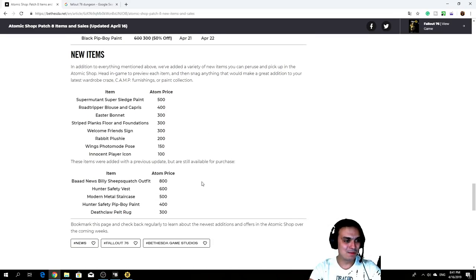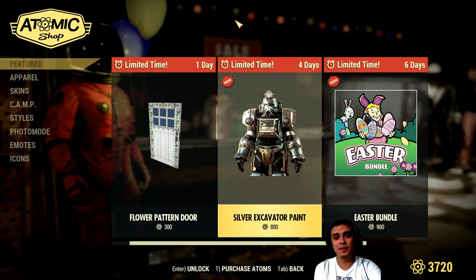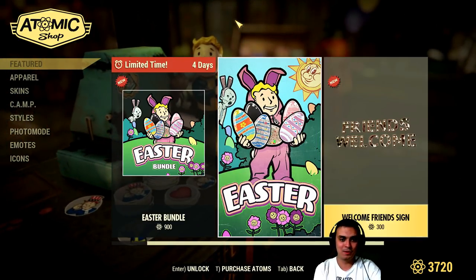We've got some more items — okay, new items: Super Mutant Sledge Paint. Let's get back to the Atom Shop. We'll be having some more items coming on a pretty much daily basis, but once again — the bundle typo, Bethesda.